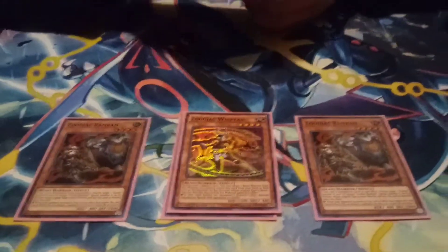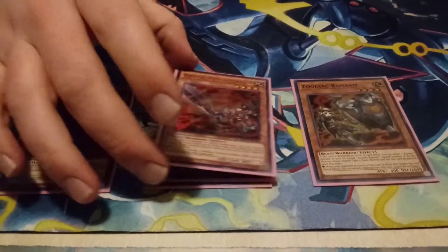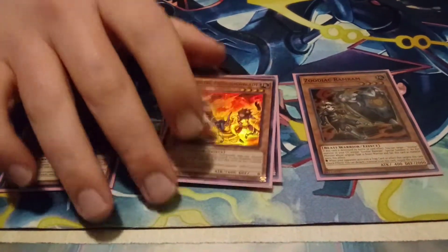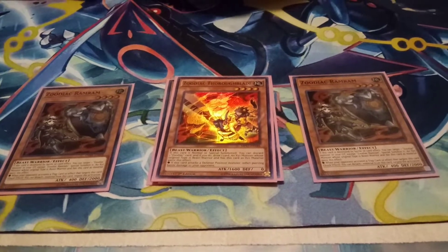So then we got Zodiac Thoroblade, which is cool because it's 1,600, so it's the biggest attack. And also you can discard to draw on it — so I feel like everyone would know that. And then it can also do piercing.